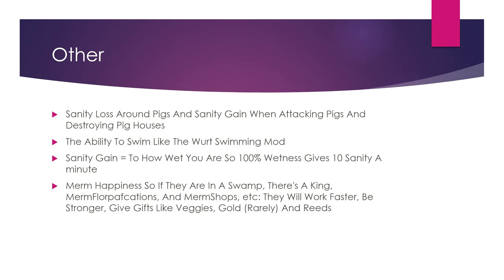Morm happiness: if they are in a swamp — like their house is on or around marsh tiles — and there is a King Morm, Florida vacations, Morm shops from earlier, etc., they will work faster, be stronger, and give gifts like veggies, gold rarely, and reeds. That's it — bye!